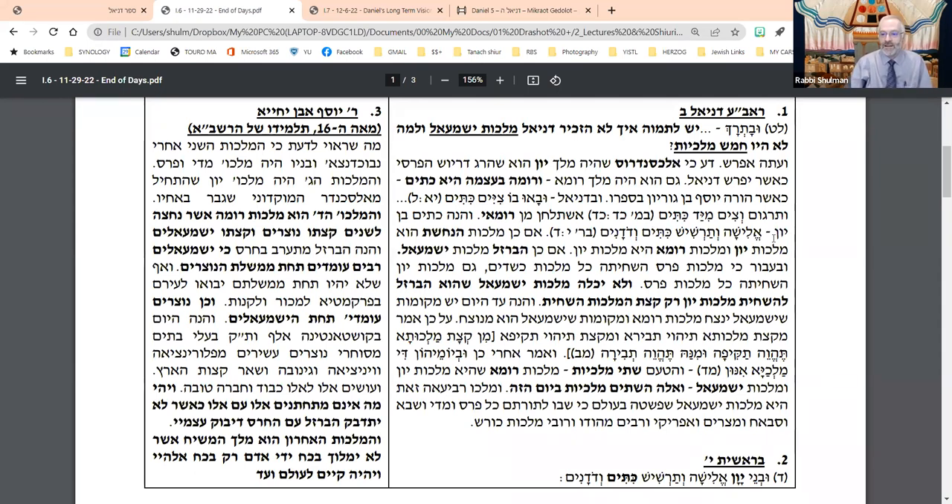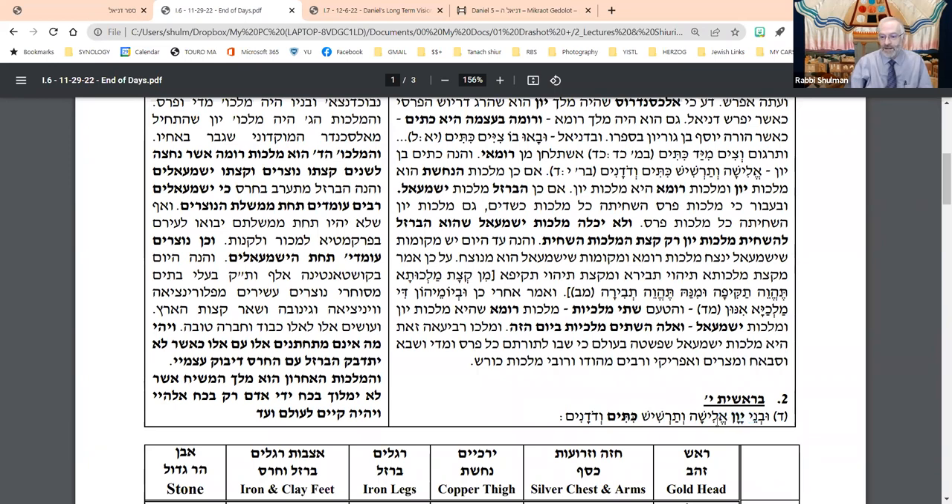Kittim is identified in Sefer Bereishit as one of the children of Yavan. So if Kittim is the origin of both the Greeks and Rome, they both have a link to Yavan. If that's true, then the third kingdom — the Nechoshet, which is Yavan slash Kittim slash Rome — is now a combined metal that represents both Greece and Rome. That leaves the fourth element, the iron legs, as the kingdom of Yishmael.